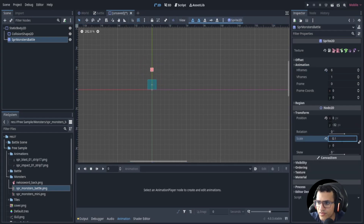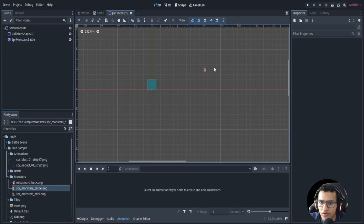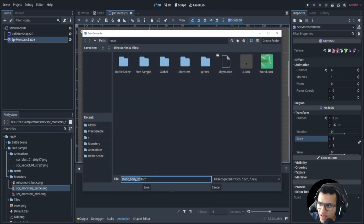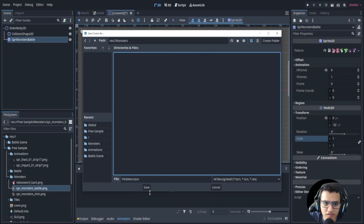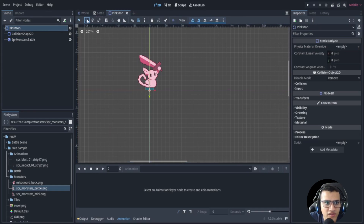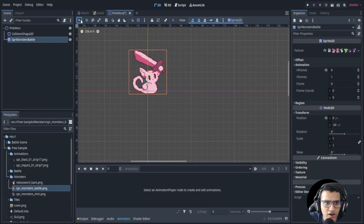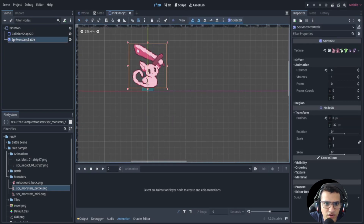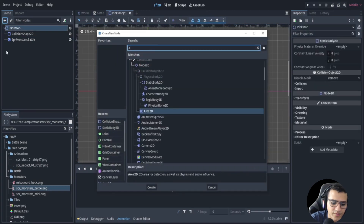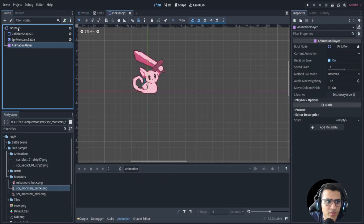The scale I used is 0.1 — let me confirm that in a second. Let's save this as 'pinkmon' — go to our monsters folder, save in there, and rename it to pinkmon. Then let's take the sprite and re-center it wherever you want; I'll put it right about there.